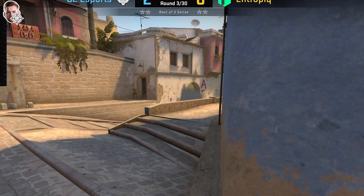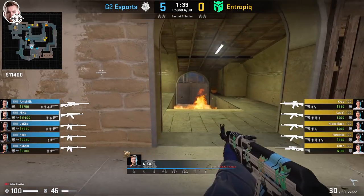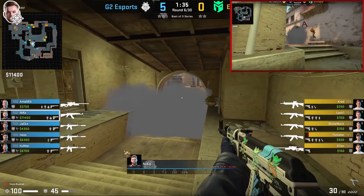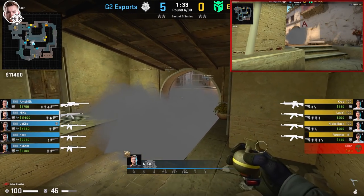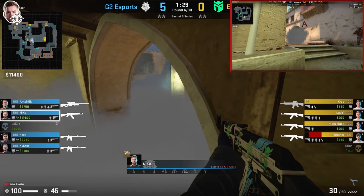In this round, Nikko is going to throw his smoke towards the left side, allowing him to walk across the right side of connector and peek towards under. This angle is really powerful because from under, you can't even spot Nikko. At times, the T's will need to pre-fire or fight back by following his traces.